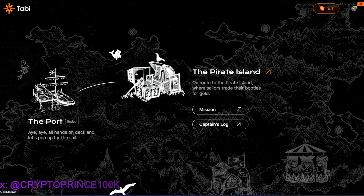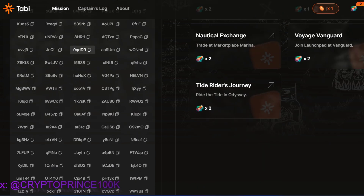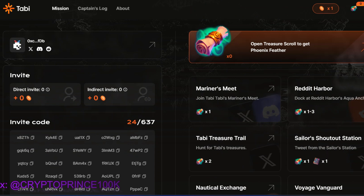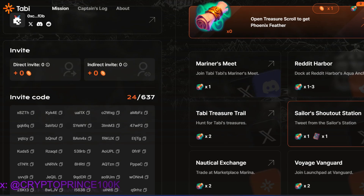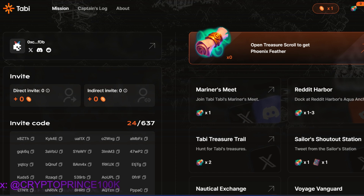We are in and there are missions we need to carry out. After completing these missions, we earn Fornix Feathers. I believe that the Fornix Feathers are going to be used to calculate the Tabi airdrop — though I'm just guessing. There are invite code slots as well, which I'll be leaving in the description. After completing missions, we earn X's, and once we've earned enough, we open the treasure scroll to get the Fornix Feathers.